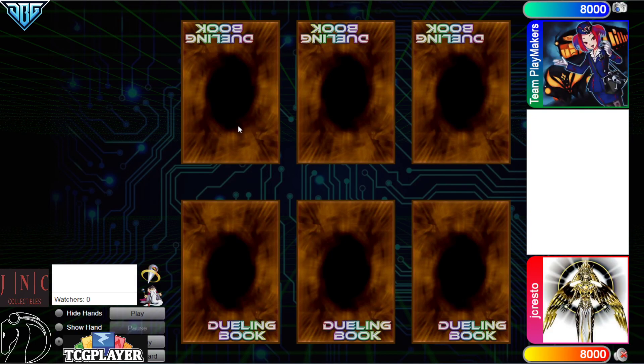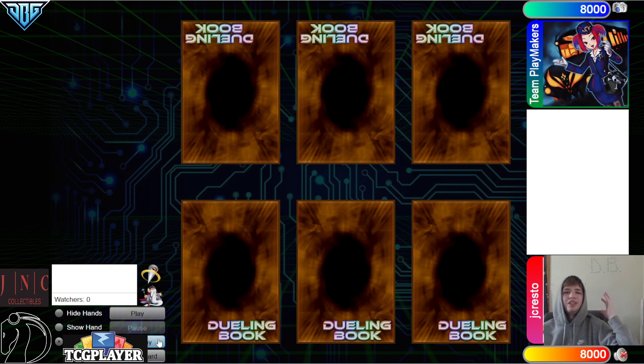Hello guys, the DB Grinder here, back at it again with another video. This time we have JC Resto with 966 rating versus Team Playmakers with 1,593 rating, so it's going to be another DB rated match. With that being said, let's hop right in.